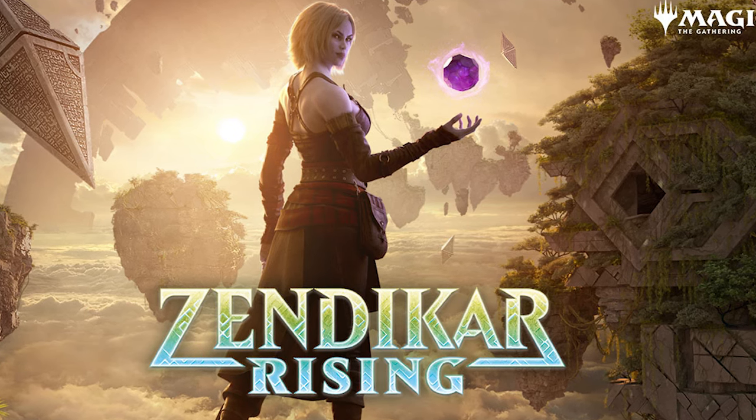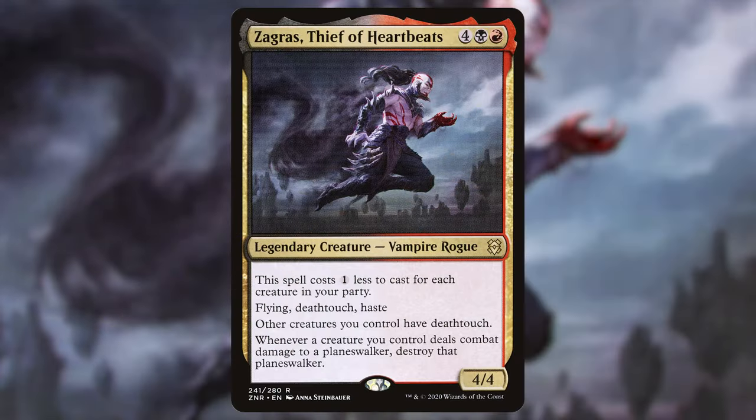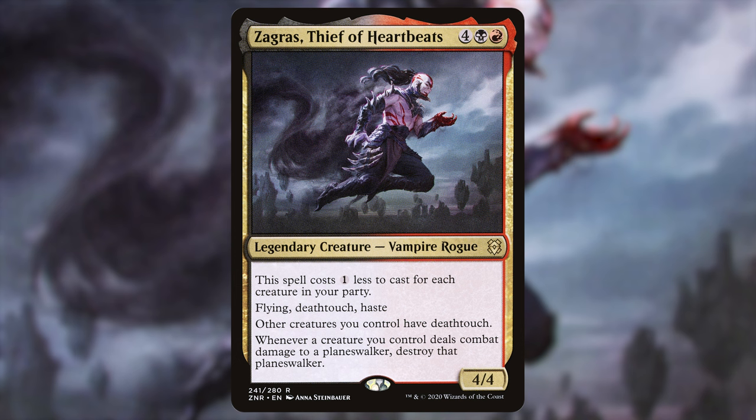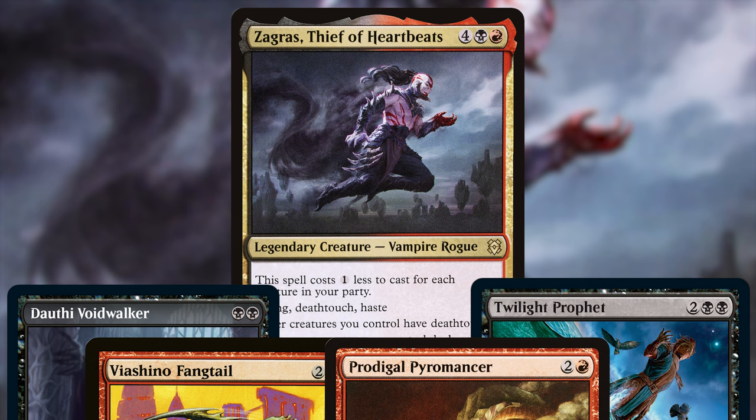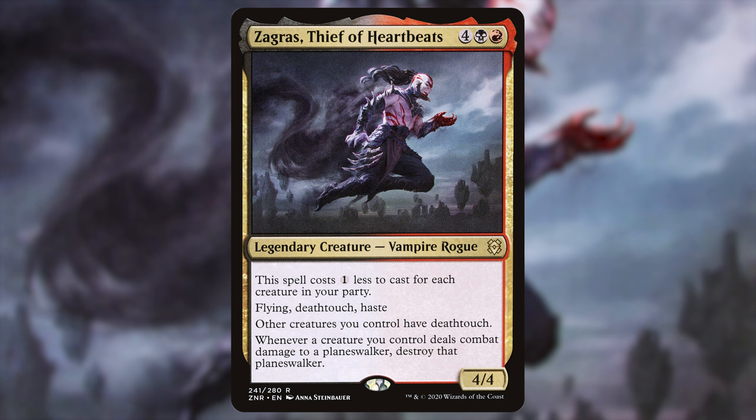In the packs I opened, I pulled Zagris, Thief of Heartbeats. It's four black and red for a 4/4 legendary creature — Vampire Rogue with flying, deathtouch, and haste. Pretty good stat line. It also has a cost reduction: this spell costs one less to cast for each creature in your party. The party consists of a rogue, warrior, wizard, and cleric, so you need four creatures in total for the full cost reduction, making your commander cost just one black and one red.